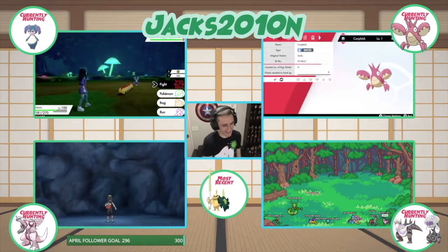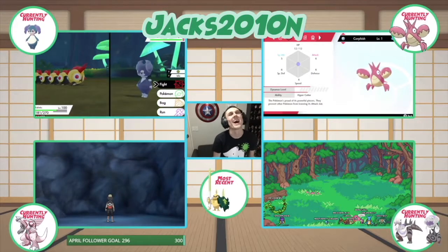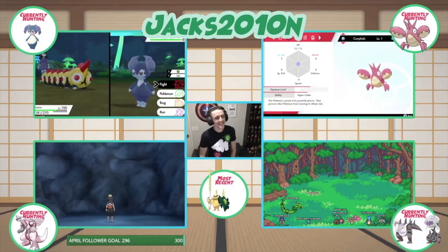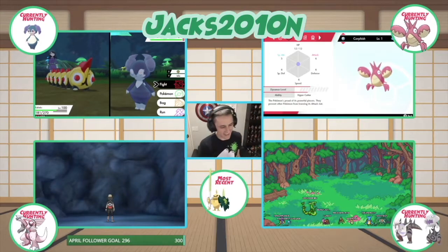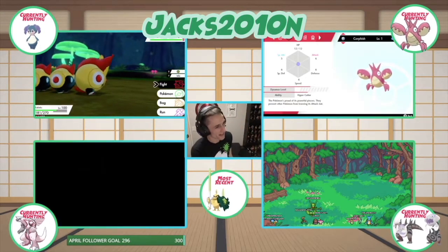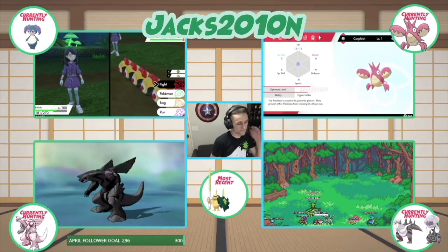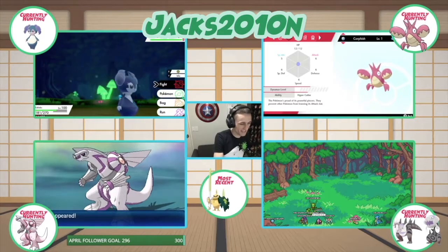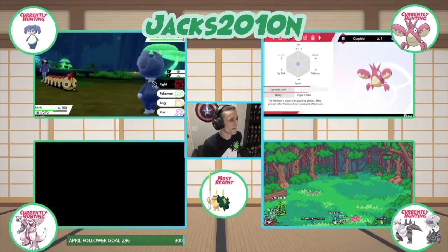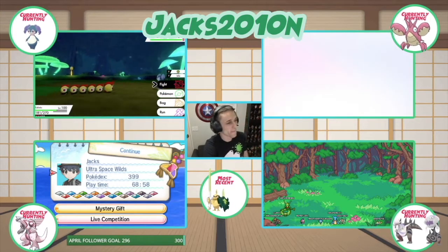Let's check it. Shiny Corphish, and it's got Hypercutter. Wow. I'm doing this for Midkoi because he wanted a shiny Corphish with Adaptability, which is its hidden ability. Alright, well... Hypercutter. That means the hunt continues, right? Yep.